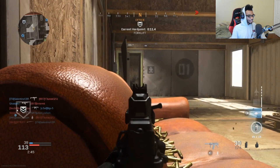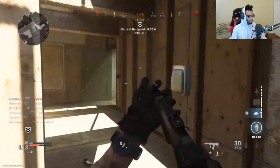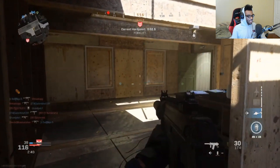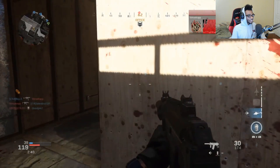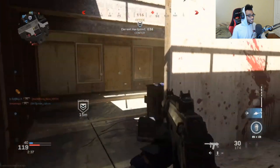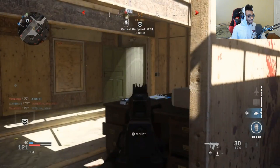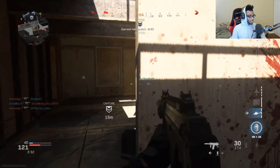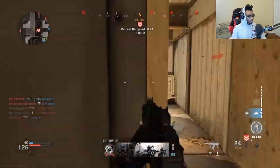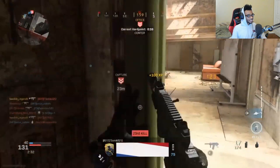He still hasn't called in his personal UAV. I would have popped that personal UAV already because he has no idea where enemies are — he's just praying they come up into top control room. His teammate got a UAV though. He's on a 22 now and the hill is middle map, so he's actually in a coincidentally good spot right now.